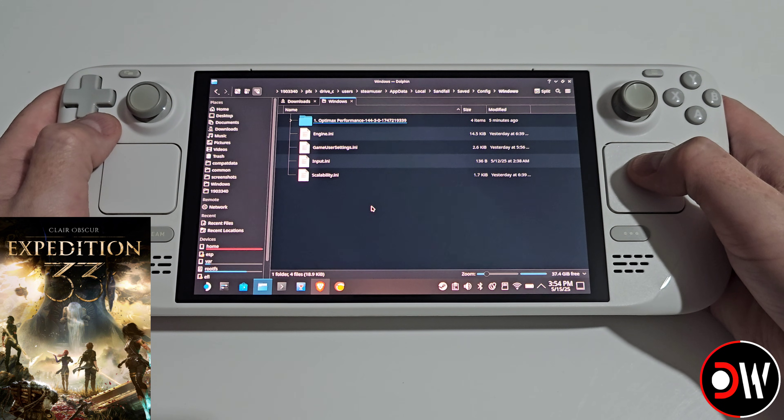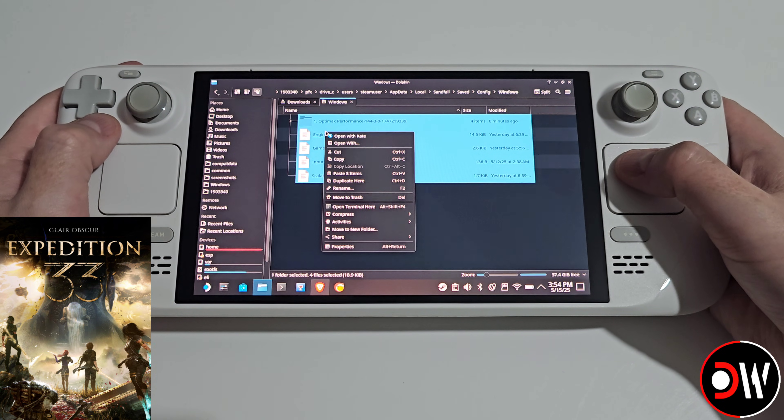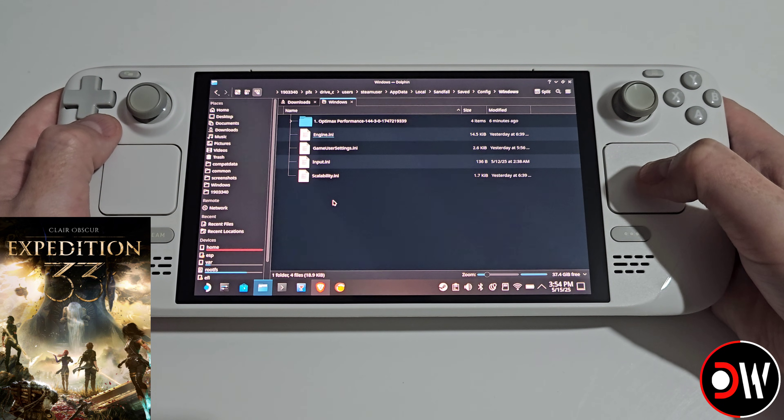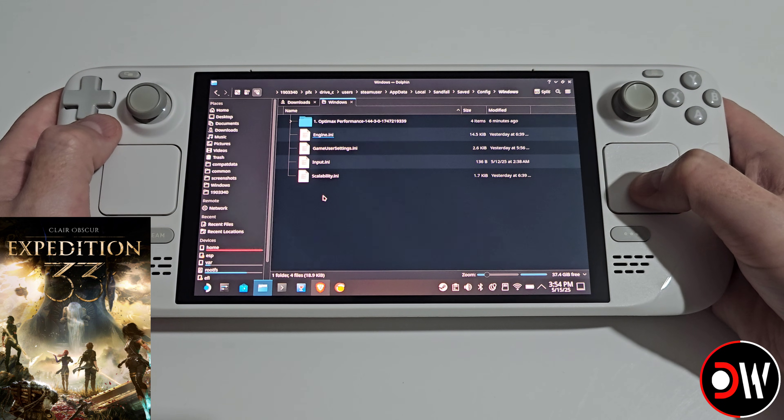If you ever want to delete the mod, simply drag all of these files, right-click and delete. When this folder is empty and you next run the game, the game will automatically populate fresh INI files from default.